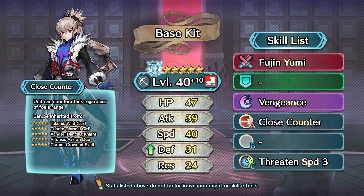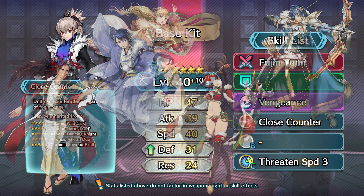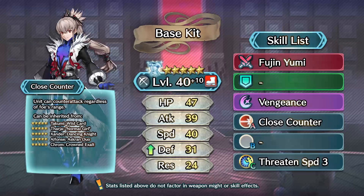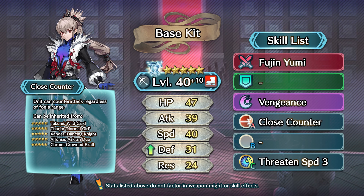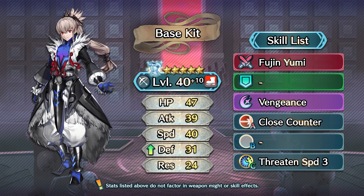Anyway, Close Counter! I'm sure half of you watching this video aren't even going to build him and are likely just going to fodder him out for Close Counter anyway — and honestly, I can't blame you. You already know what this skill does: it allows ranged units to attack up close, and for a very long time, Takumi was the only unit in the regular summoning pool that had it. Wait — that's still true. All the other units that have it are either seasonally locked or legendary, so he's still the only one in the regular pool with it. It's because of this skill that Takumi is primarily an enemy phase unit. If you decide to keep it on him, you'll want to build up his Defense, as he'll need it if he wants to be able to take hits from close range.